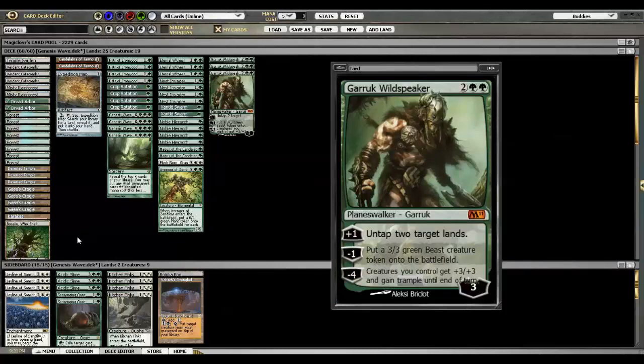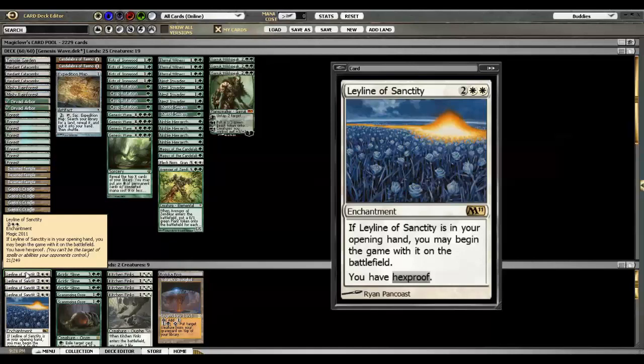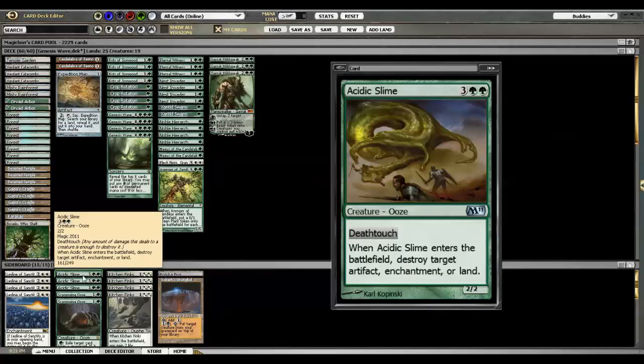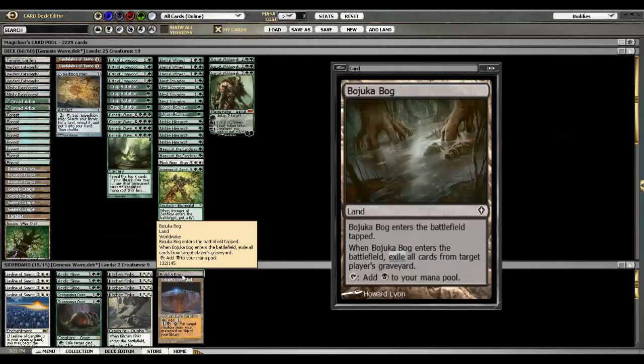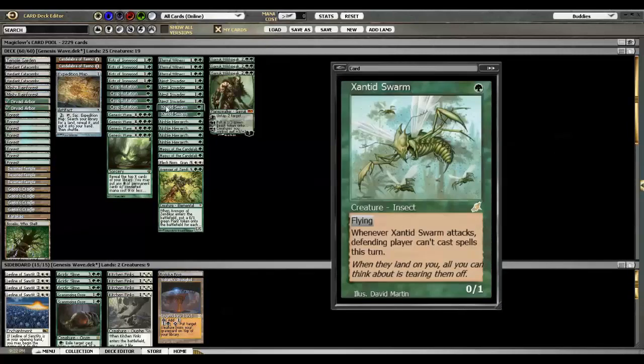In terms of sideboard, this isn't tuned for any specific meta — it's just for tournament practice room. Four Leylines are in here, which I can hard cast, but they're pretty handy against Epic Storm, ANT-based storm, or anything that needs to target you, so they come in against Red Deck Wins or anything trying to burn you out. Three Acidic Slimes come in against Stoneblade, Batterskull, Affinity, or Show and Tell with Omniscience — they show and tell Omniscience, I show and tell Acidic Slime, which tends to be disappointing for them. Scavenging Ooze comes in against graveyard-based strategies along with Bojuka Bog, and in attrition fights like Maverick I'll bring in Stronghold to keep getting key things back.